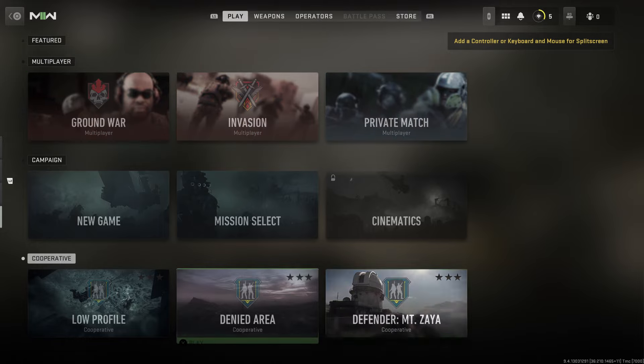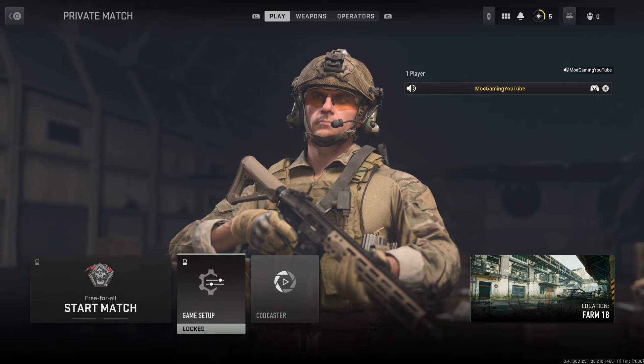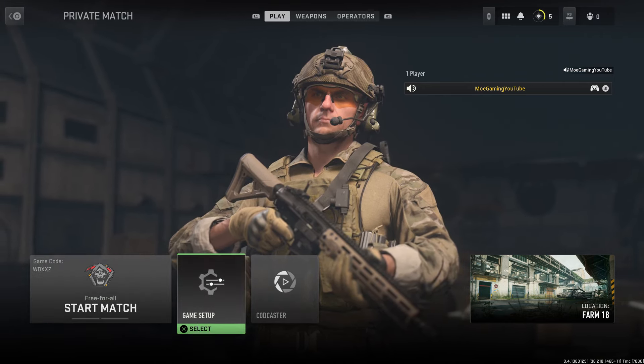You can join a private match or create a private match. You can technically do multiple things — you can have folks come in and play with you or just play with people here. You want to press the PlayStation button, activate the second controller, and you'll have the second person essentially log in. It's kind of weird because you can't do much stuff — I don't know why they have it set up that way.